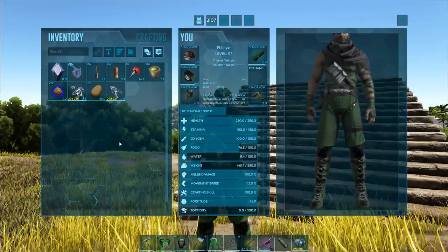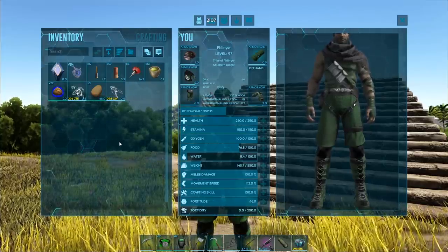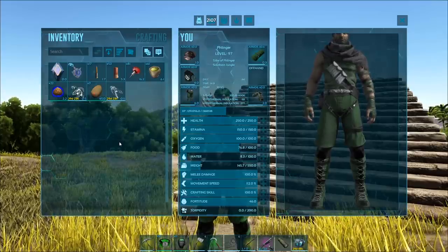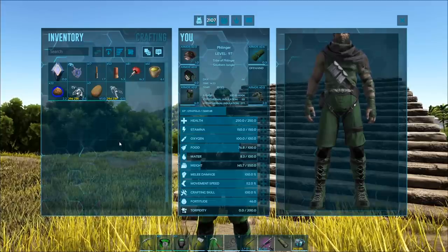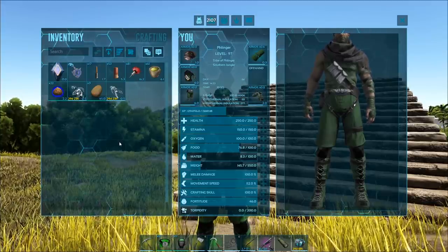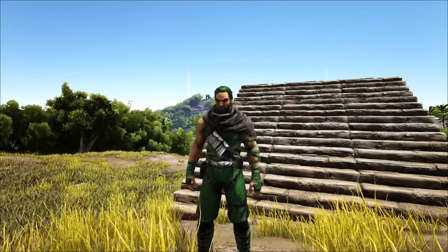Or you can just hop off your dino and be like, 'Hey, look at me!' — and then, of course, you're gonna be dead. But at least you got the Perlovia out of the hole. There's another way: any kind of explosive — C4, rocket launcher, anything of the sort — will get a Perlovia out of the ground.